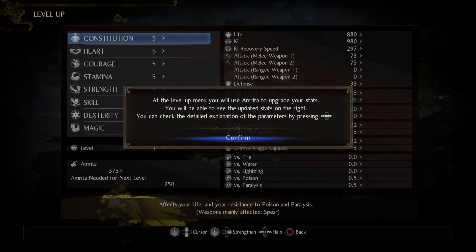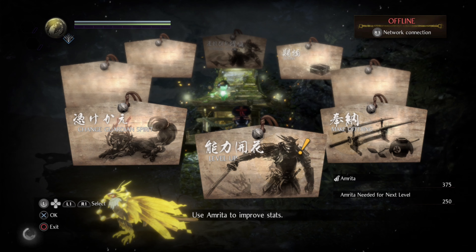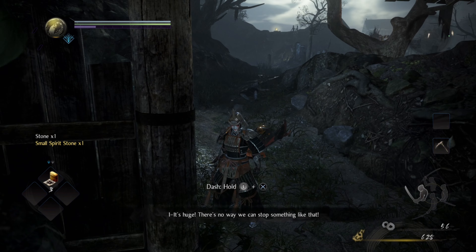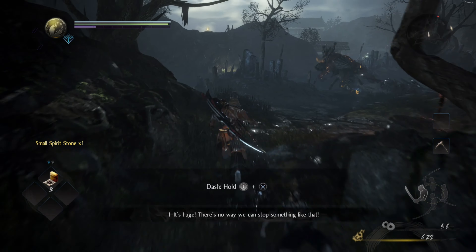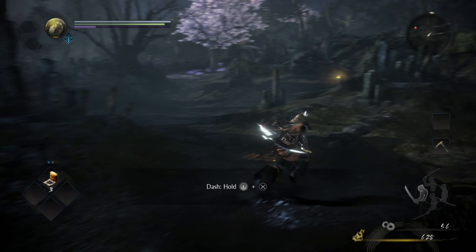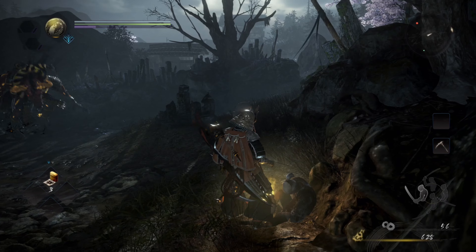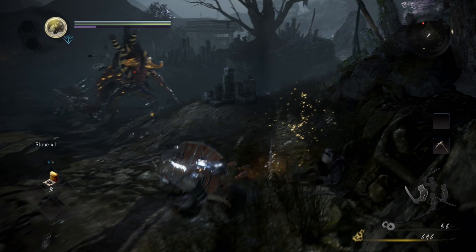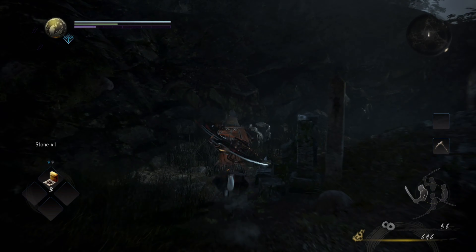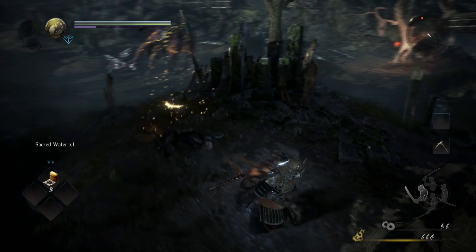The first thing to understand is that Nioh 2 works off of a proficiency system. As you use a weapon, magic, or ninjutsu move you gain proficiency in that skill. So as you use Onyo magic you gain proficiency in Onyo magic, and once you level up in that skill you get a point to spend in its tree to unlock more abilities.